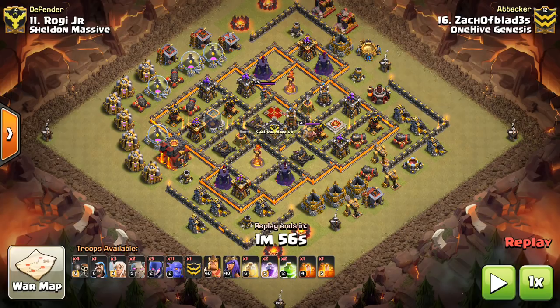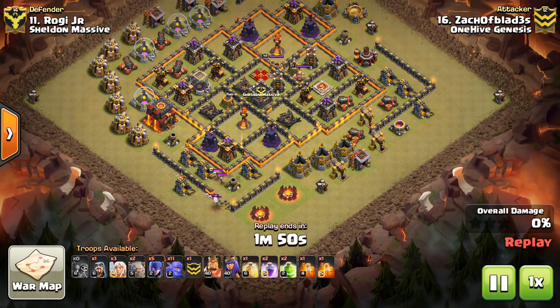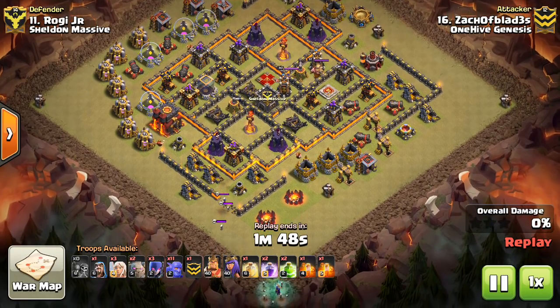These two strategies are the go-to at Town Hall 10 right now. They're working very well, especially this one you're gonna see right here. On a bigger picture, you want to have an arsenal of multiple different strategies depending on the base. I like using Hogs, but they're very base specific. We're gonna take a look at two strategies that work on most Town Hall 10 bases if you can break them down right. There are slight variations you have to do to adjust to whatever base you're attacking, but in general, you can use them on most bases if you identify the right things about that base.